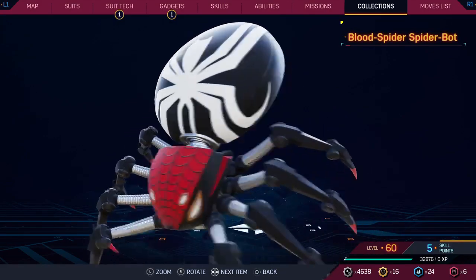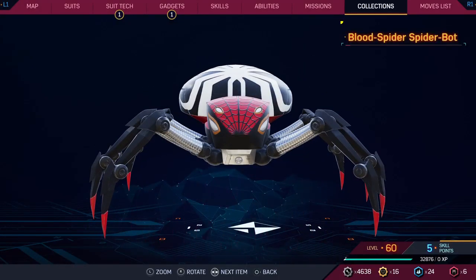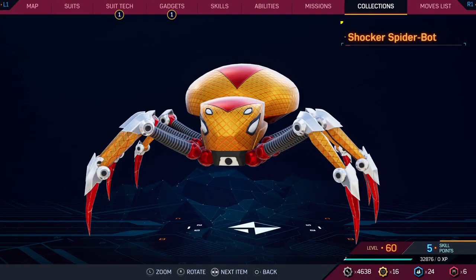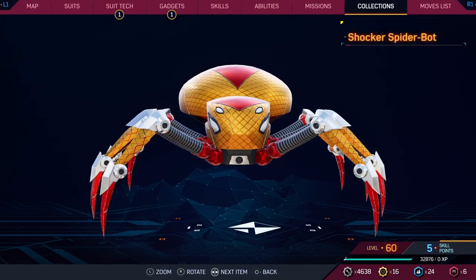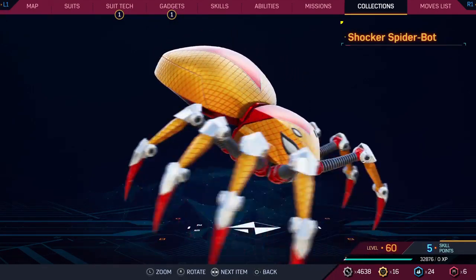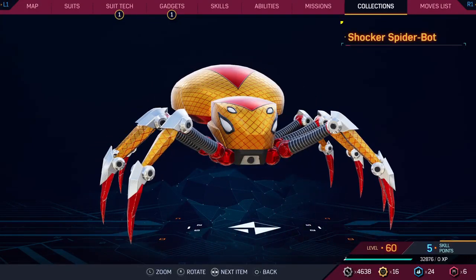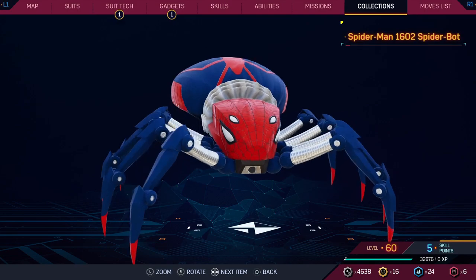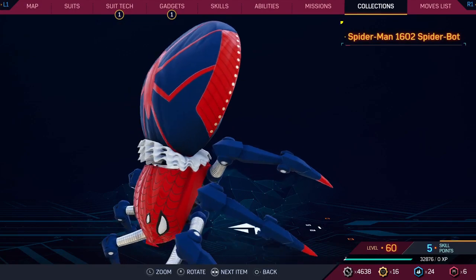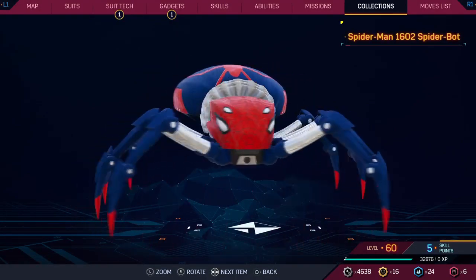This one looks kind of cool to me — maybe it's the red underneath, maybe it's the cool design on the eyes. I do kind of like this one. This one gets a seven. And Shocker — Shocker looks cool. I acknowledge it's just a spider bot with Shocker's colors on it, but I don't care. I like Shocker a lot. This is getting an eight.